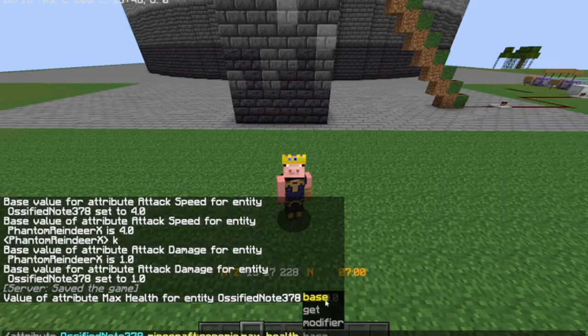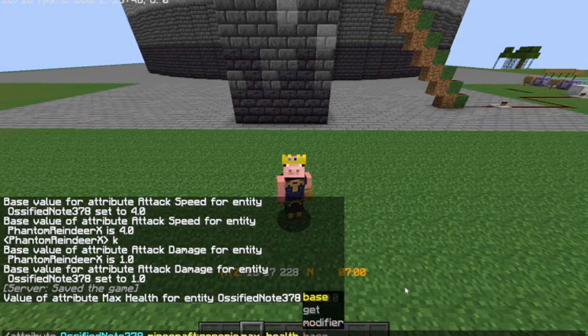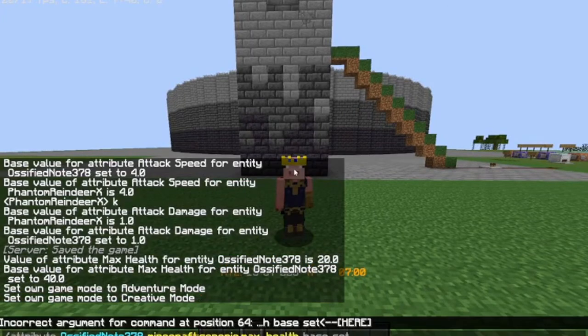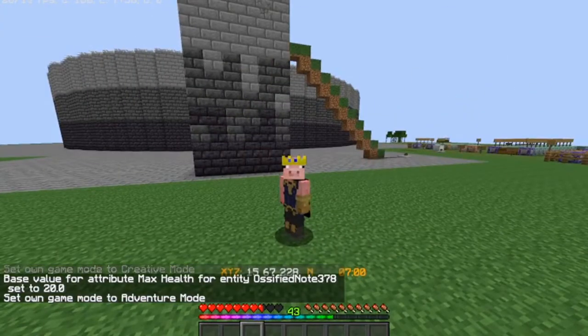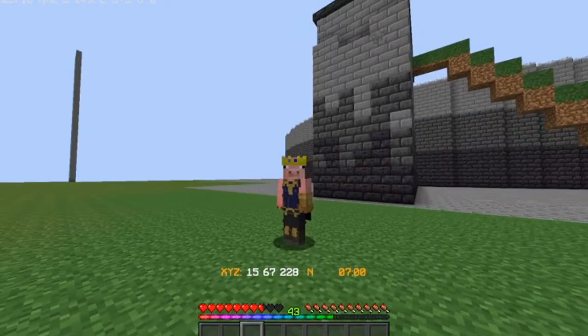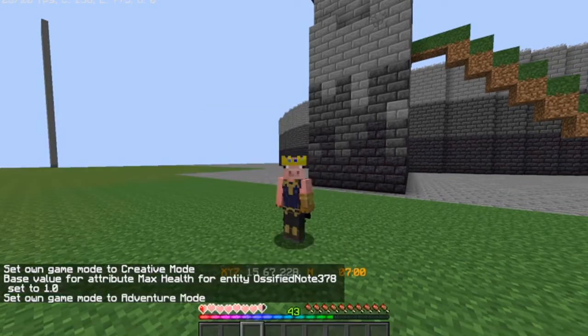It's basically base get, but you can just see it even if they have absorption. And modifier — add — you have to add a UUID. You can look at that on the Minecraft wiki. Right now we're focused on the base. Set: you can set it to, let's say, 40. That would mean two rows of hearts. Because if you put it to 20, it is one row of hearts. Each half heart is one health. Normally you'd set it to 20, but if you want, you can set it to one — so you only have half a heart.